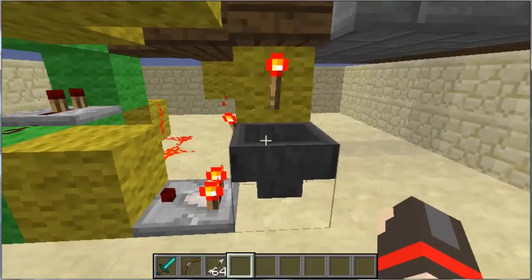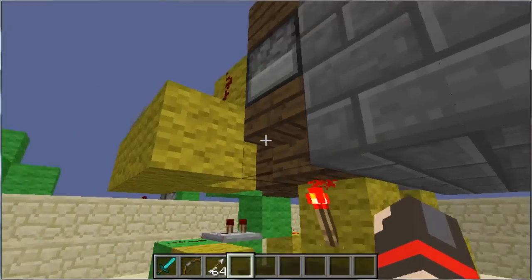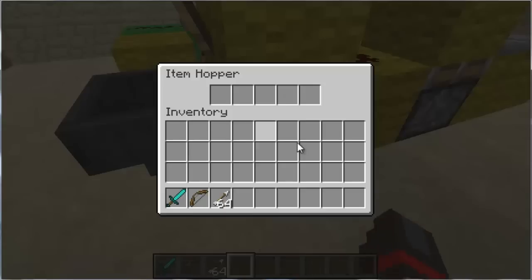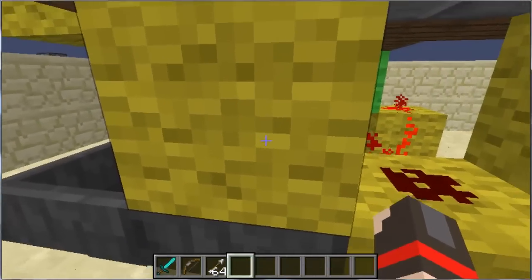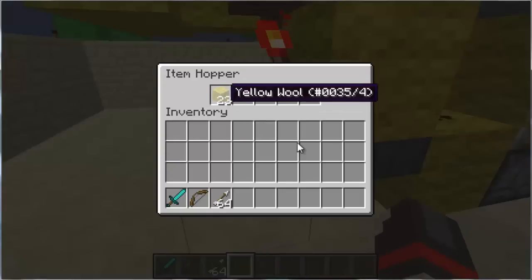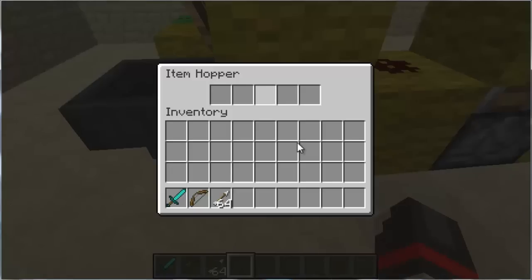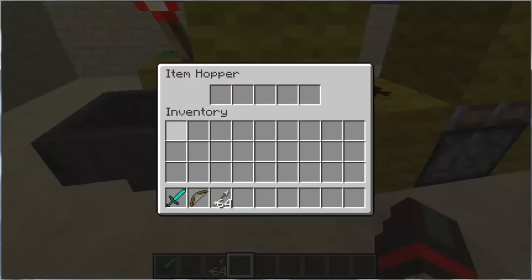And to make it fire only 64, I have a hopper timer. The input goes here, it goes into this block, and this torch keeps these items from coming out until you stand on the pressure plate. Then it powers this one so they don't go back.